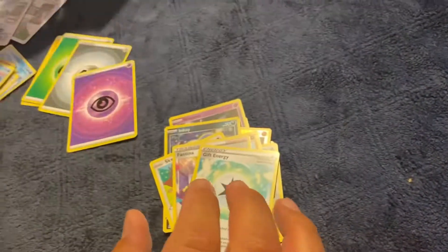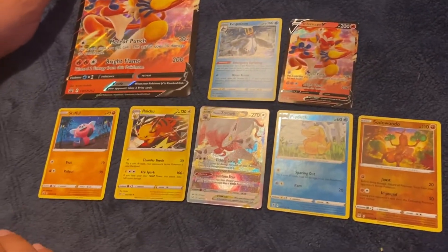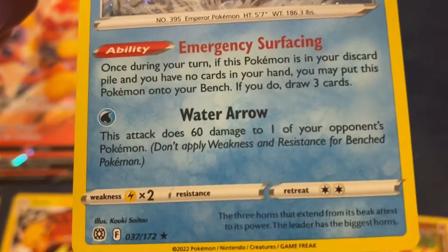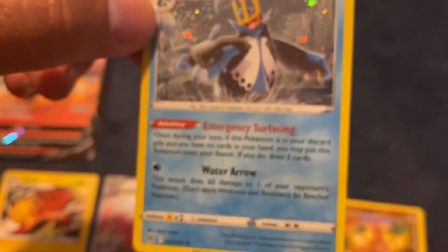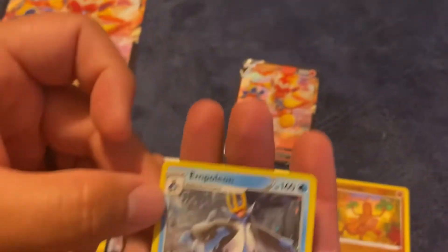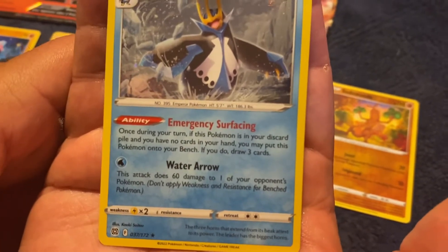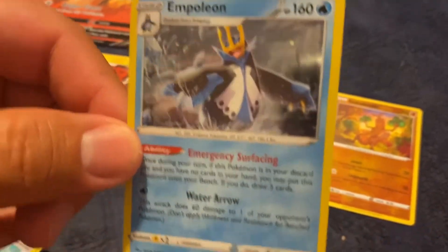I pulled my favorite cards from the booster packs from the Infernape V-Box. This Empoleon is not a promo card — it doesn't have the promo symbol — and it's a holo Empoleon. I like the art. It has the Emergency Surfacing ability: once during your turn, if this Pokemon is in your discard pile and you have no cards in your hand, you may put this Pokemon onto your bench and draw three cards. It's a pretty neat ability.